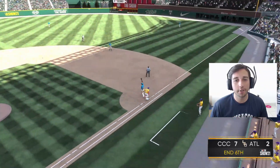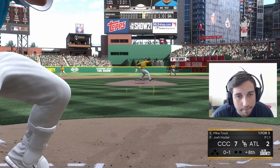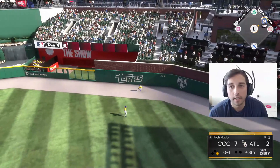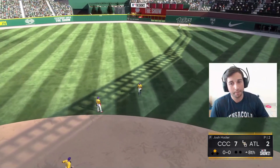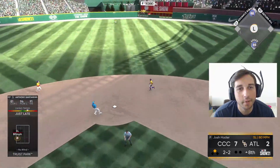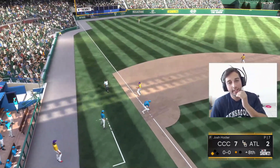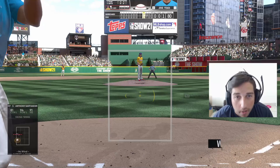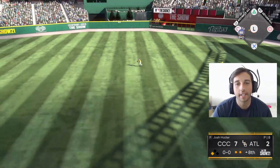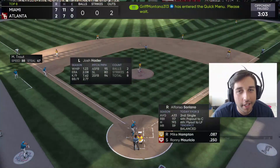Ronnie at short makes the play — look at that arm, come on down! Then Trout gets a ball in the gap for a double. Santander coming up — he's two-for-three on the day. Bad swing, I'm going to get third on that. We should have crushed that pitch but just a little too late. Then a weak groundout — tells me to go but the throw isn't going to get him in. We need two-out hits.